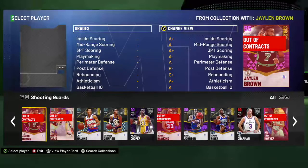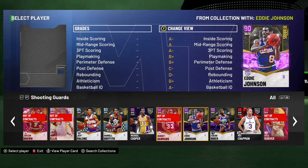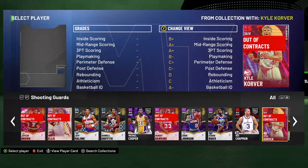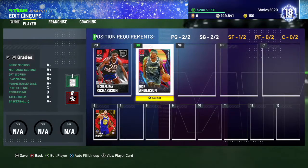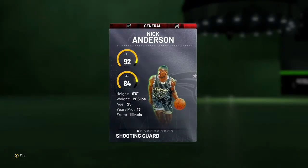At the starting shooting guard position, if you've watched any 2K21 MyTeam YouTuber cover budget cards, you already know who's going to be on it. It is Ruby Nick Anderson, and at the time of recording this video he is 1,500 MT, which is such a steal.